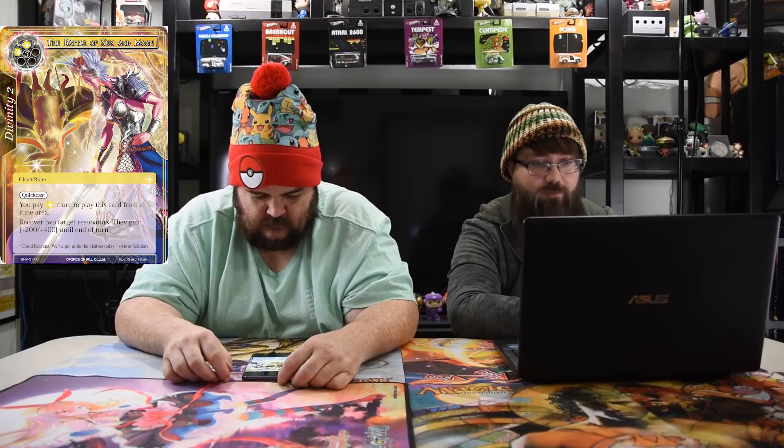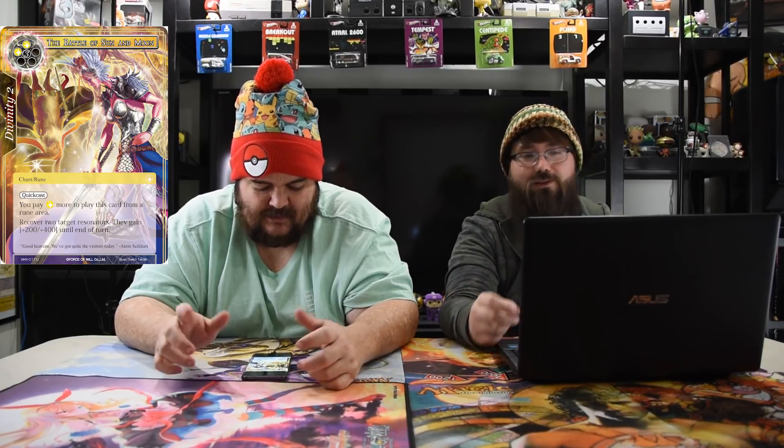The Battle of the Sun and Moon — quick cast, two white and three, Divinity 2, Chant Rune. You may pay one more to play from your rune area, so six total. Recover two target resonators; they gain plus two, plus four until end of turn. This card is garbage — I'm not a huge fan. We already have Blessing of the Sun, which is one white, plus two plus two to all your dudes and you untap them, and it says quick cast. This is definitely going to be a Limited bomb because it does untap your dudes after they've attacked, but otherwise I'm not a huge fan. It's mostly Limited, and Brunhild looks terrible in the art.